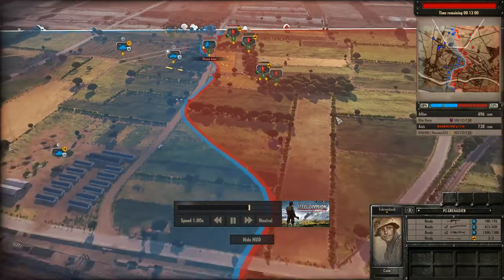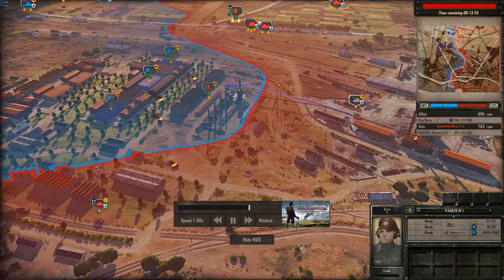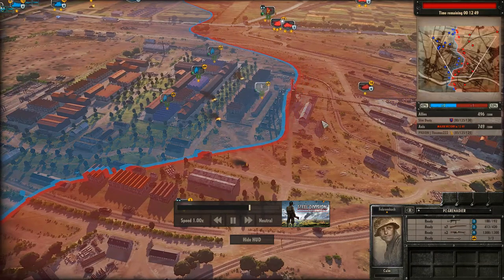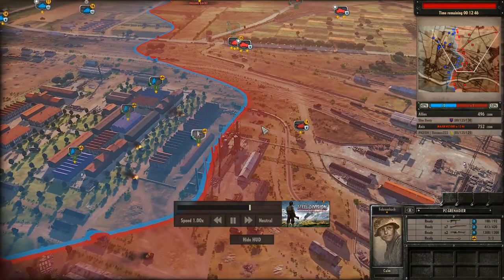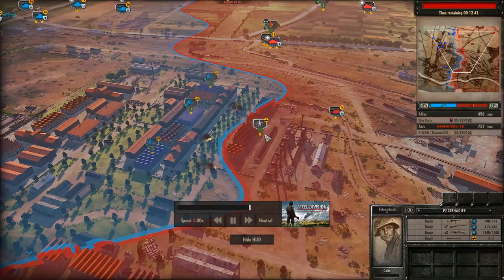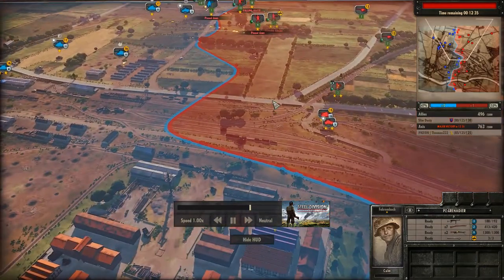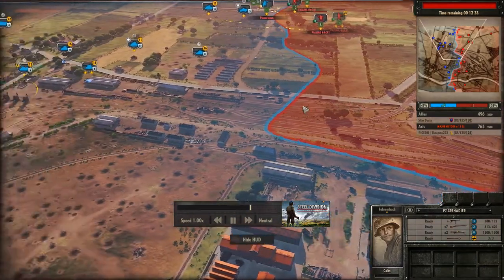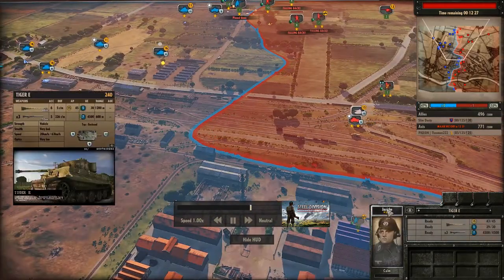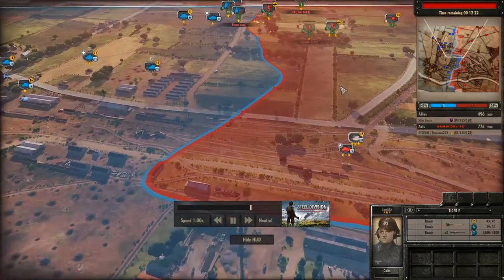If you were to get a Panzer 4 down south, that'd be lovely. One is coming in the center part of the map though. I'm a little surprised — why has Pigeon only slowly moved into that territory just now? For the longest time he was behind enemy lines but wasn't suppressed at all. I think it's because Slim Dusty had more infantry in that concentrated area and they considered it their part of the land.